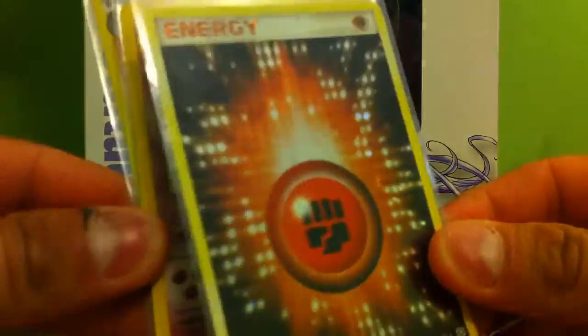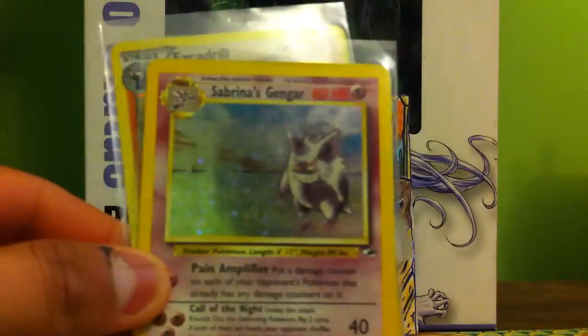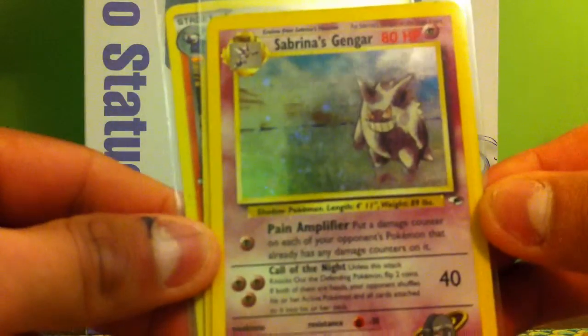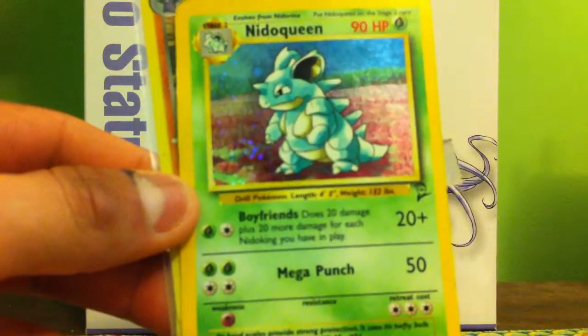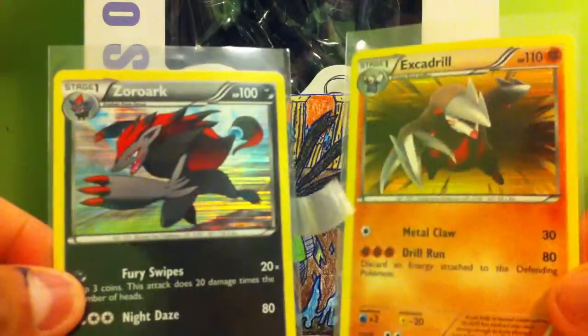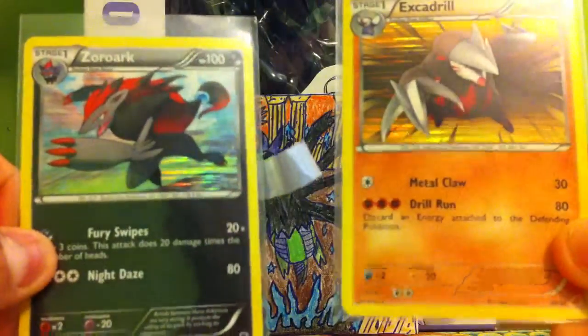I always love these energies — every kind of hollow energy, since they're pretty nice looking. A Sabrina's Gengar — I don't know which set it is, but I know it's from the Gym set. And a Nidoqueen from Base Set 2. And Escadrillo — from the trainer team, some trainer kits. That's pretty nice of him.